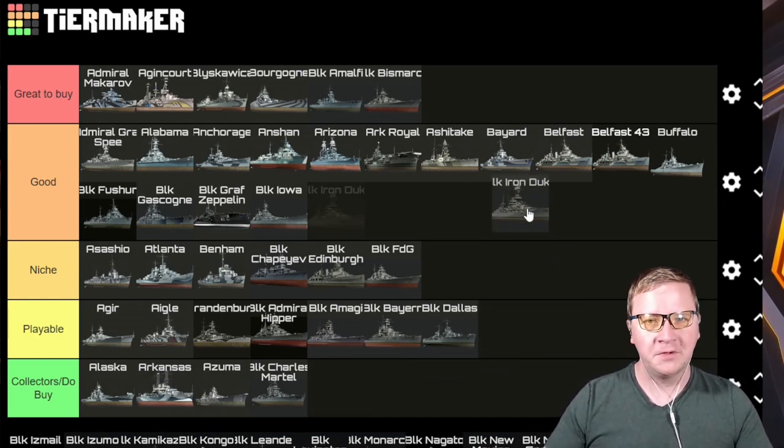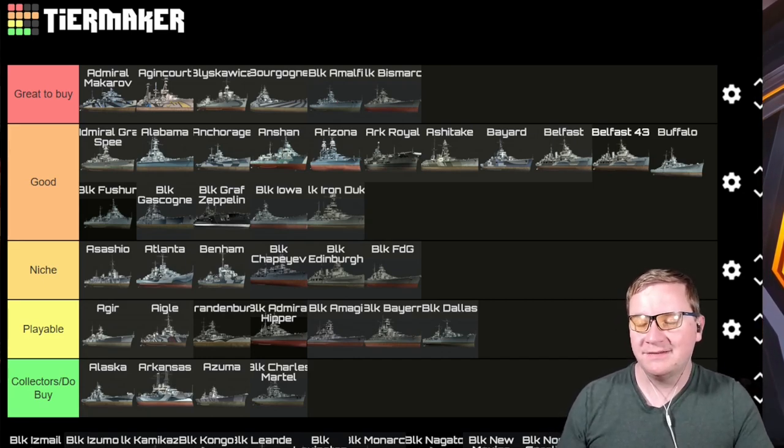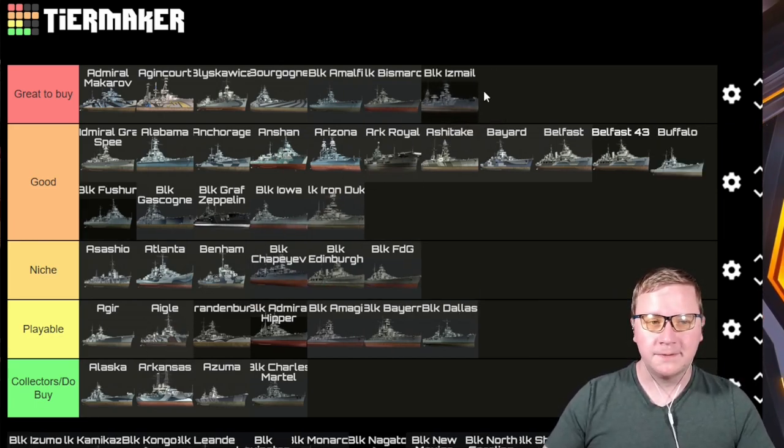Black Iron Duke — it wasn't Playable before; I'm going to move it up to Good. It is a budget Agincourt, so if you want that or don't have the Agincourt and get access to the Black Iron Duke, it's a good ship. You'll enjoy it, especially with the HE — it still sends DDs packing back to port pretty quickly.